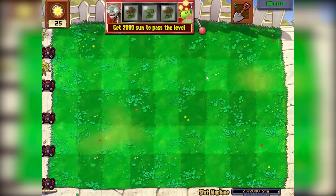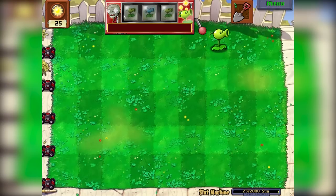Pull handle for new seeds — the cost is 25. We need to get 2,000 sun. Oh no, I didn't mean to place it there. That was a free spin because we've got two of a kind, apparently. We want Diamond? We want Sun? Snow Pea? I want Sun. Oh, we've got nothing. We don't get to choose, do we?